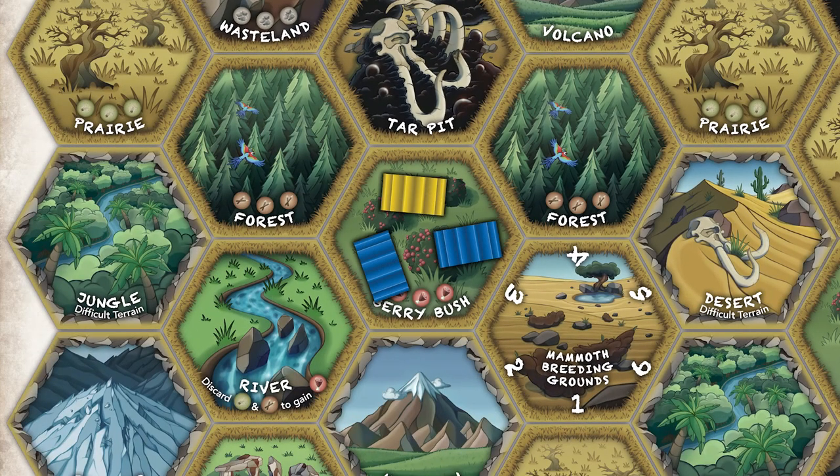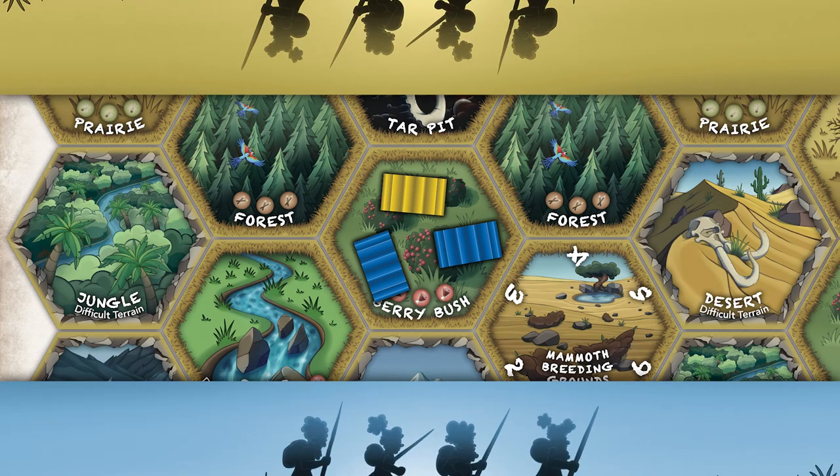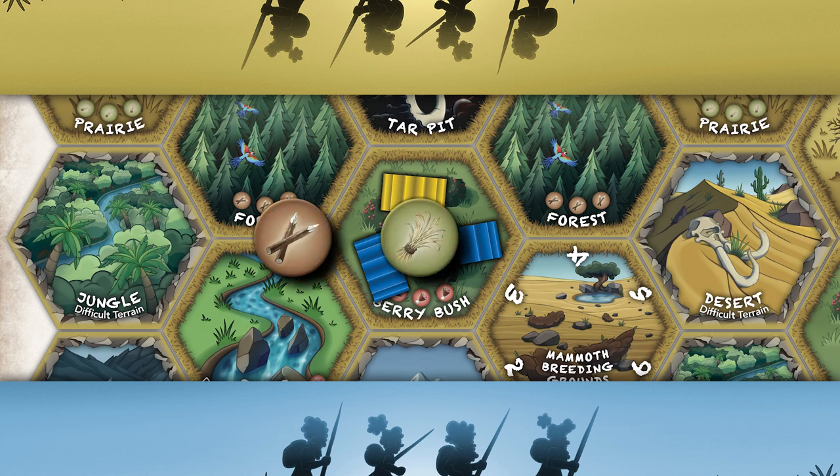Fight another tribe member on the same board tile. If two opposing tribe members are on a board tile, they can choose to fight for resources. This follows two simple steps. One, both players secretly decide how many pointy stick, clump of grass, and lump of stone tokens from their resource piles they will use in the fight.